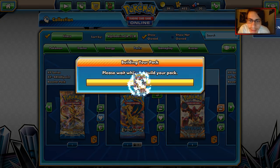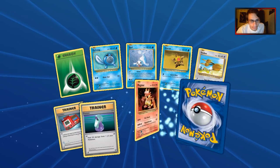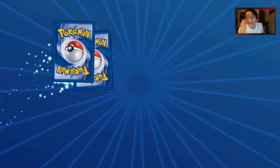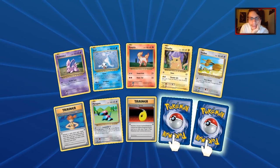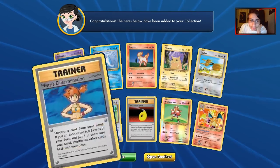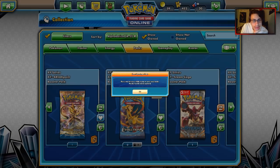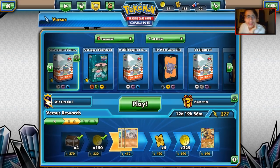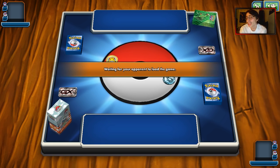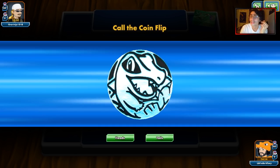Alright guys, let's get another game. But before we do that, I've got some packs to open. For some reason I have two locked Evolution packs — not going to complain. I couldn't open them though — there must be some glitch. It's Evolutions anyway; even if I do open it, the set is so bad. I can probably get more value out of that Charizard and Hitmonchan than that pack. Whatever — let's find another match.